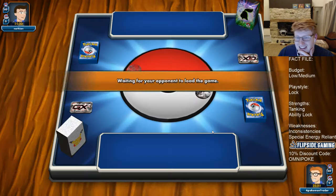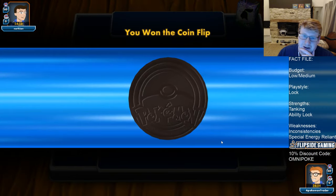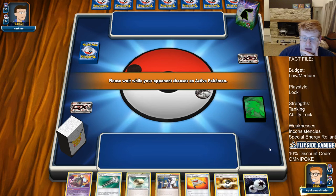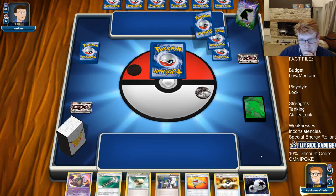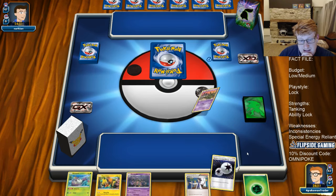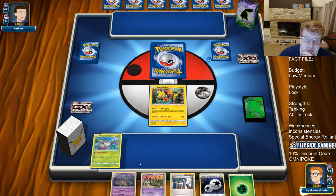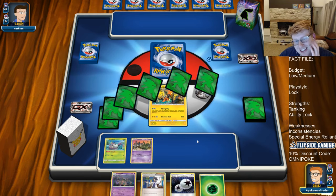Let's see how this variant of Garbodor treats us. We do get to go first here, which is always nice for a deck that evolves. And we have an opening mulligan - would have been a nice hand. And wow, what a great hand this is! This is absolutely insane. Leading Tapu Koko is amazing, and we already have Trubbish and Wimpod - that's really, really strong for us.